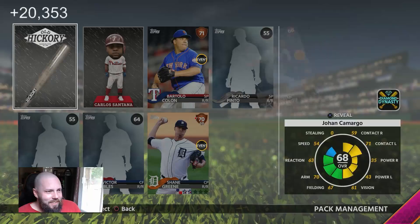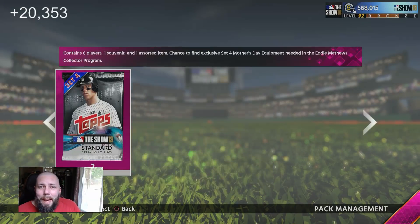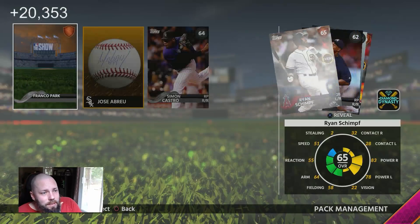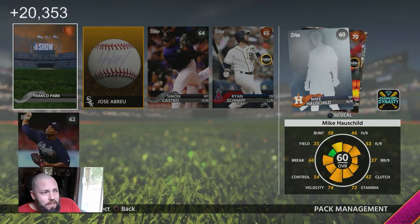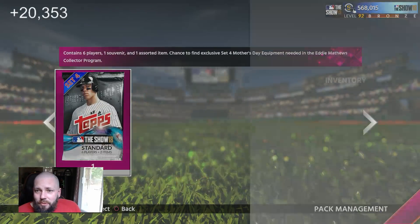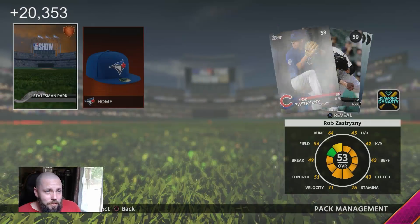All right, next pack. Very standard for what happens right now: $3, $4.50, $4.75, $6.25. Why couldn't the bat be the good one? Nothing again — $3, $4.50, $7.50, $7.60. You can't make your coins or your stubs back on all these packs anymore. You just can't. I still do it because I enjoy opening the packs — I think it's just fun.